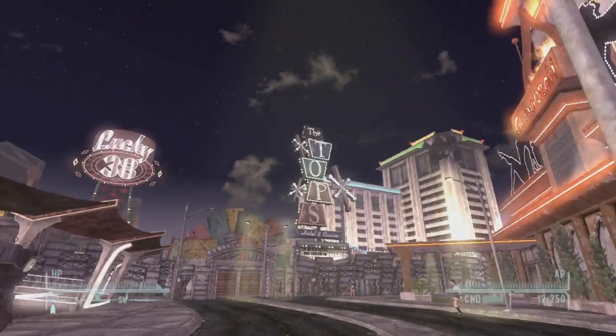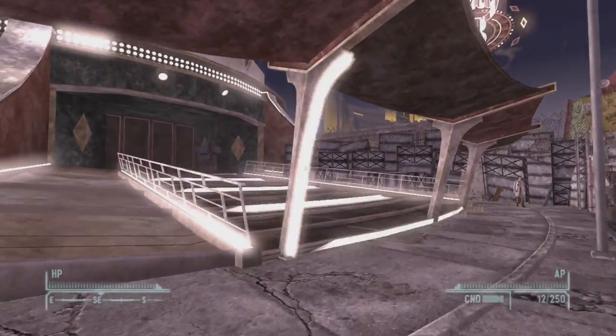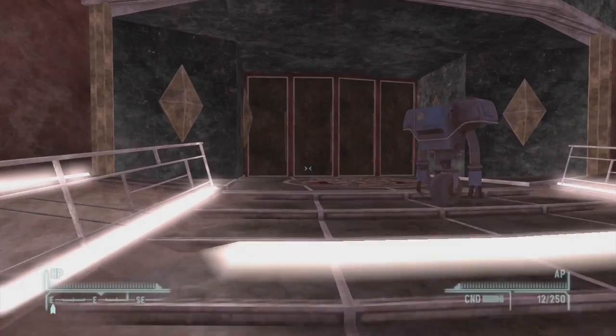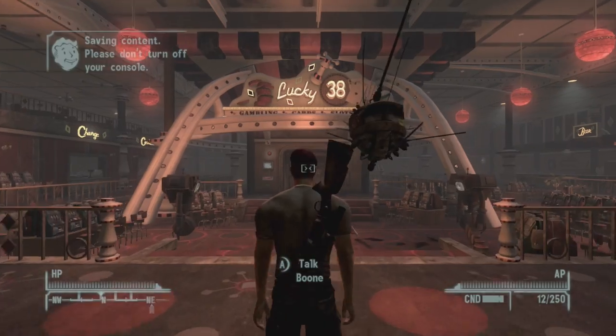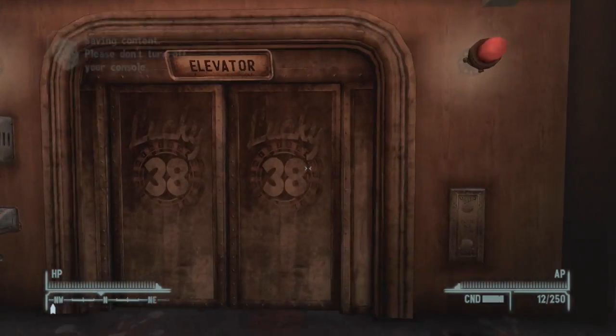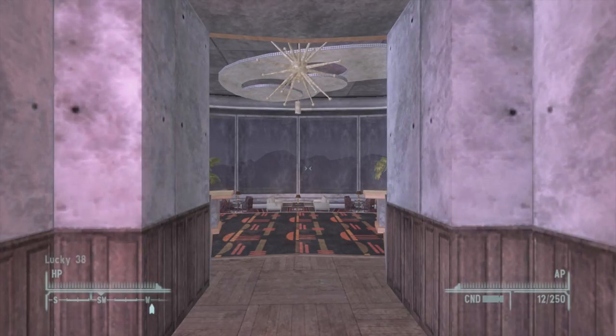This next snow globe is really easy to get. Go to the Strip at the very beginning and head back to the Lucky 38. If you're progressing along the main quest you'll be invited in by Mr. House. Once inside, go to the cocktail lounge — there's nobody up there. Walk all the way around; it's kind of like a circle at the top. It's going to be behind the cash register with a green lamp next to it.